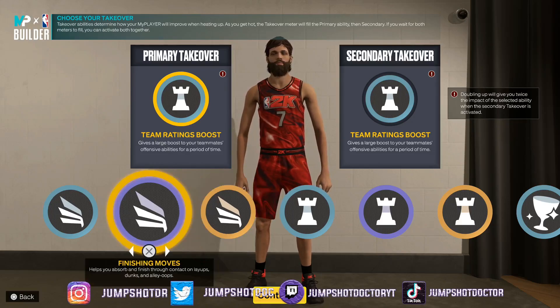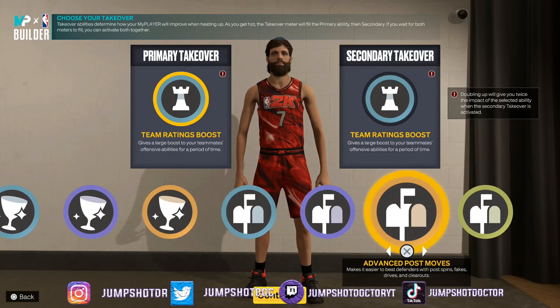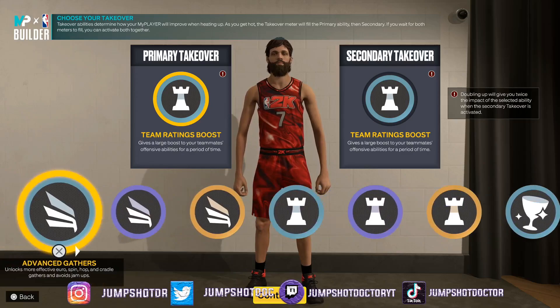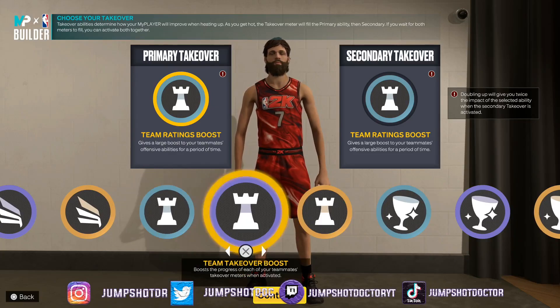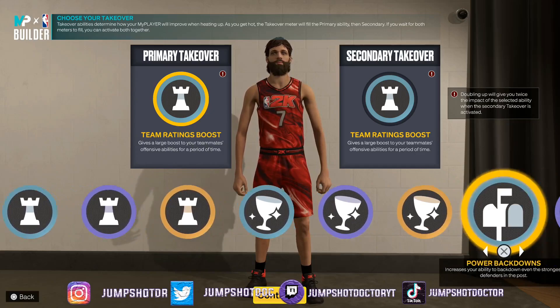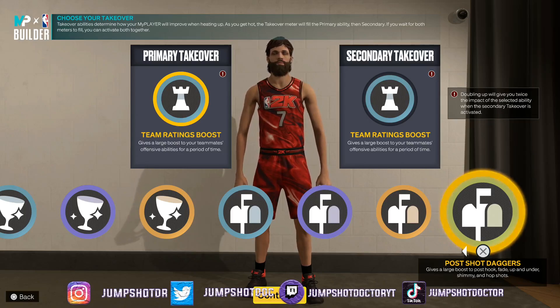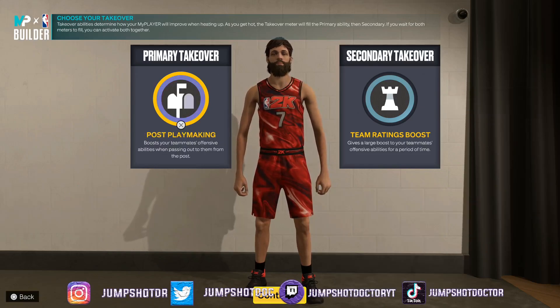I like the playmaking take, but double glass is tempting. Let me give you all scenarios. If you're playing threes and running as the undersized center — double glass take for sure. Maybe glass and then team takeover boost. Playmaking take's not bad either — you still get a ball handle boost even though you can't make people fall. My first choice is double glass.